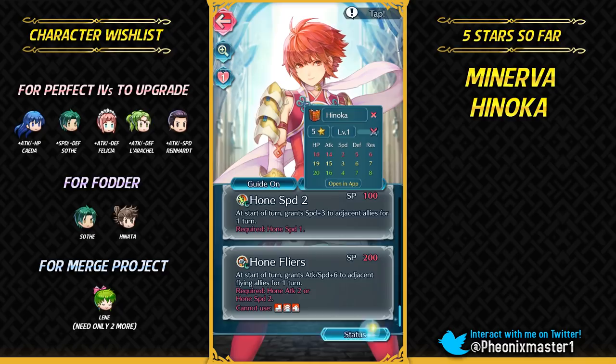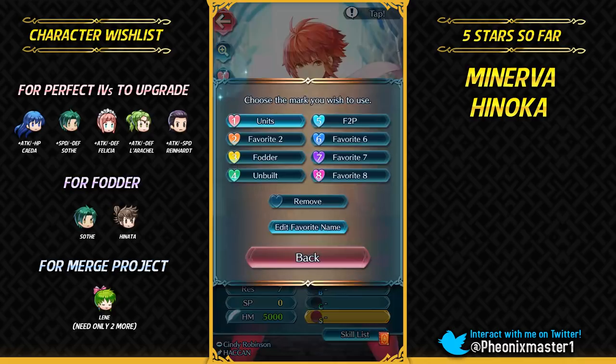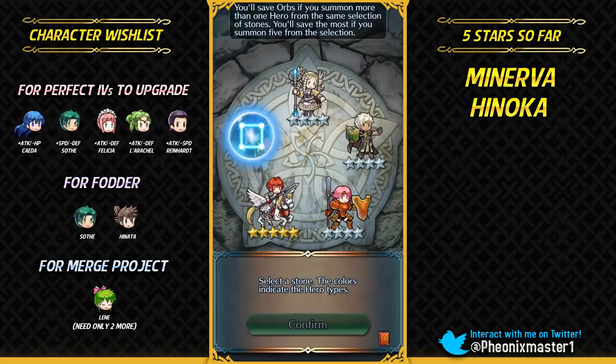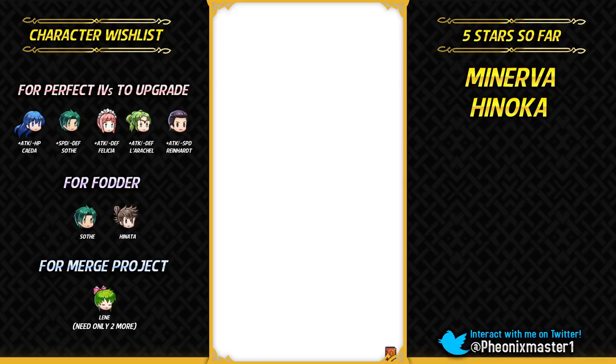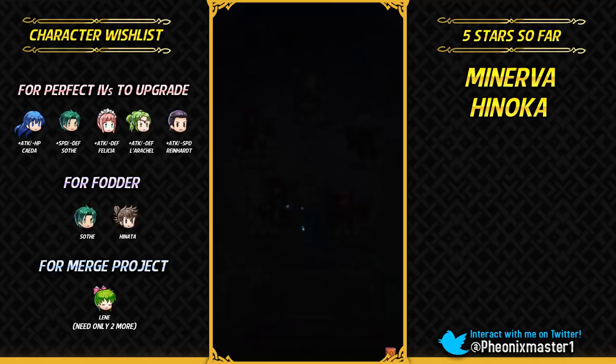I guess I'm just gonna be using her for fodder. That Minerva, I'm probably just gonna merge her because Life and Death is available on Seth. Hopefully I can summon some Seth because I haven't summoned one in a while, and I also want to get good IVs for him so I can upgrade him.